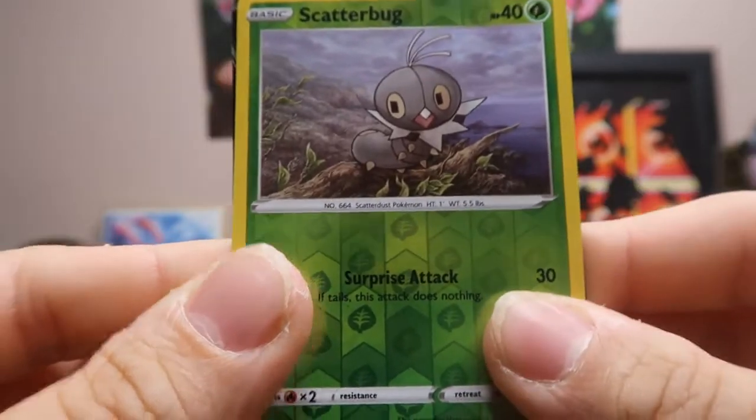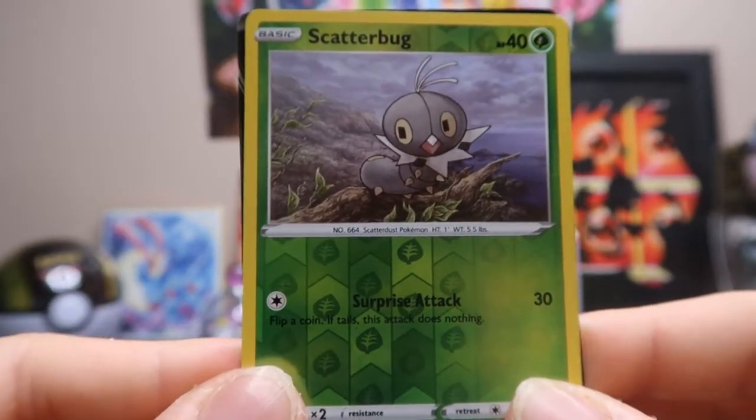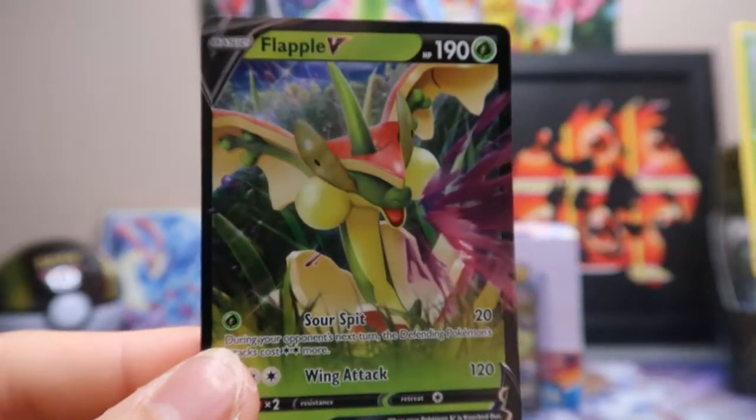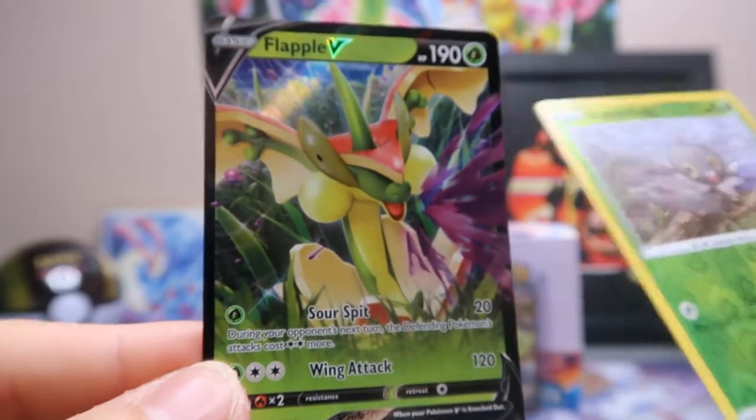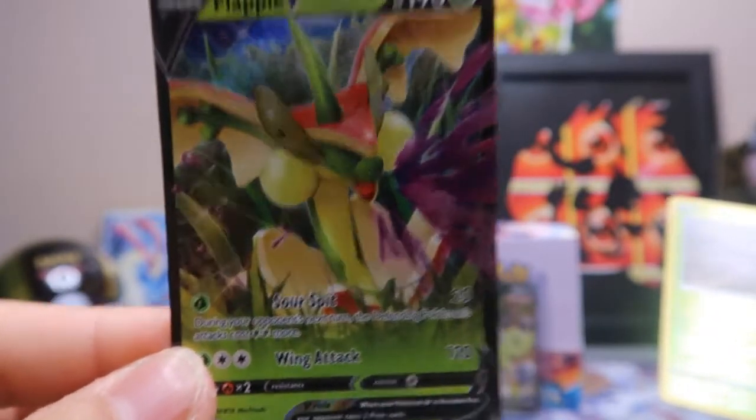Sizzlepede. The reverse holo is a Scatterbug, and we're starting this opening off with a bang — it is a Flapple V! Nice. I think I still needed this card. I think I have the Flapple VMAX, but I don't think I have yet pulled the Flapple V. So I will set that one aside.